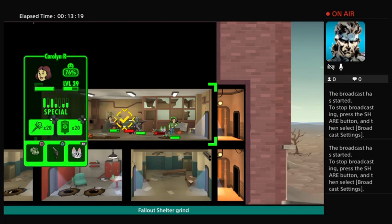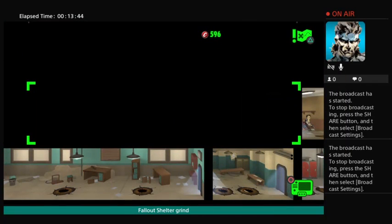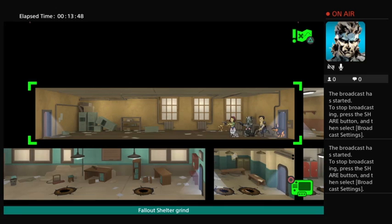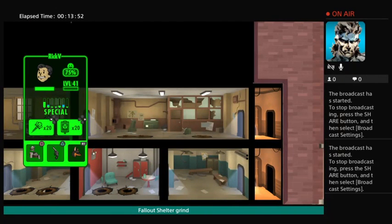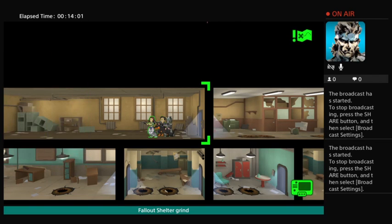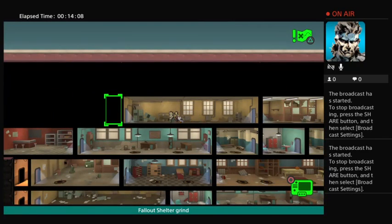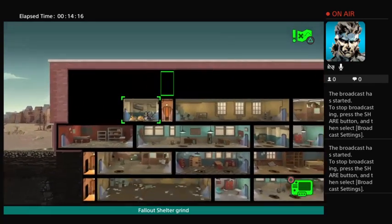My mom just passed away — her name was Carolyn Sue Russell. She went back to her maiden name and passed away with lung cancer at 78. Both my parents are gone now. I got characters in here named after my family — like Rick Vance, my youngest brother, and my brother Keith. You can rename your characters anything you want. My mom was a dandy — she didn't take any crap, that's for sure.